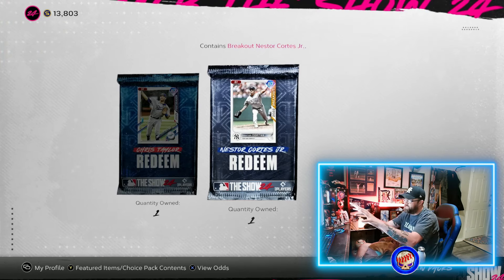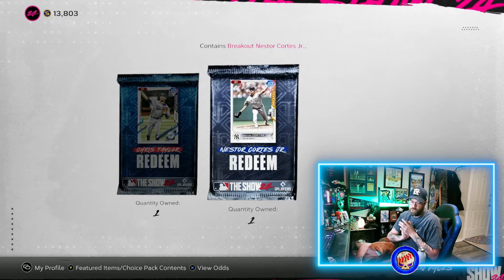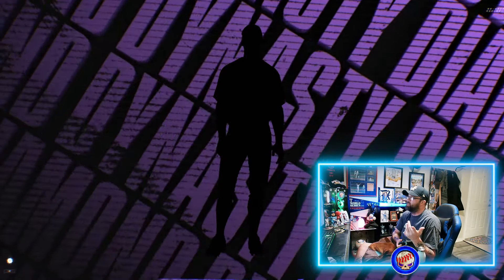So both of them are posted right there, top line of the description — you'll see it all. I'll have all the information there for you, but go to codes.theshow.com, put those two codes in and get these two cards. Let's take a look at them — you guys want to see what the cards look like, see if it's worth it.